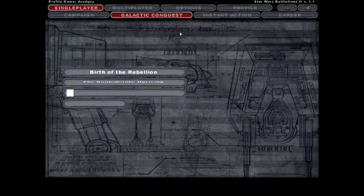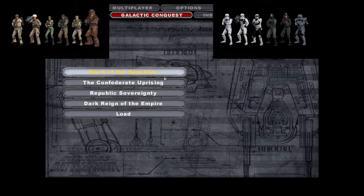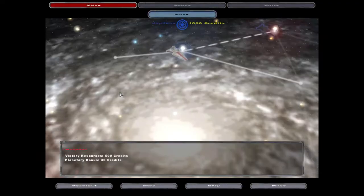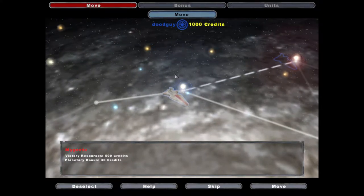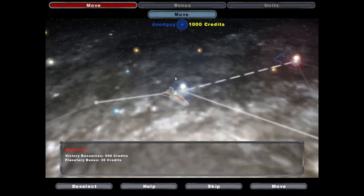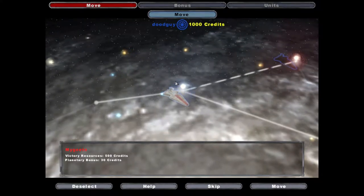First things first, you've got these four teams: rebels go against empire, confederates go against republic. You will never see empire versus confederates or republic versus rebellion - that doesn't happen. With this in mind, let's click republic. I just need to show you that this is the most standardized team. Going with the republic is the safest bet for a first-time playthrough of Battlefront 2's Galactic Conquest.